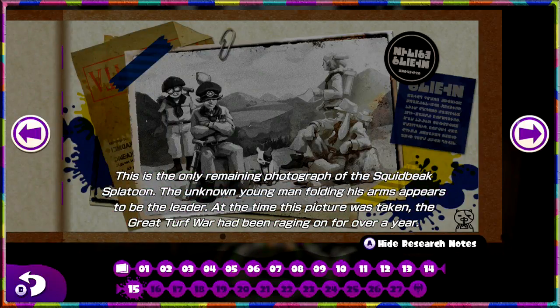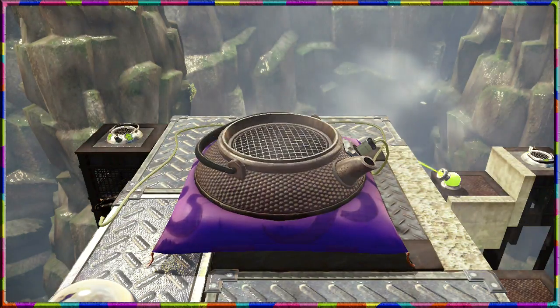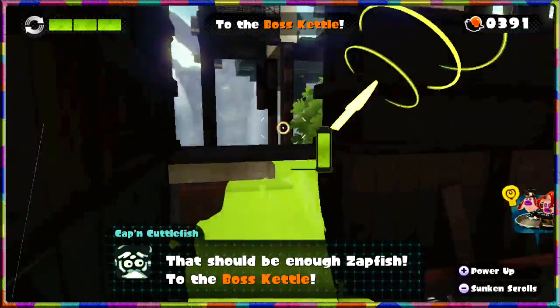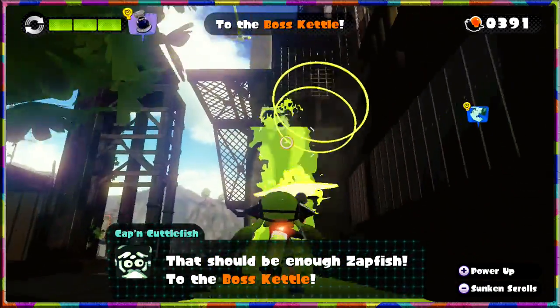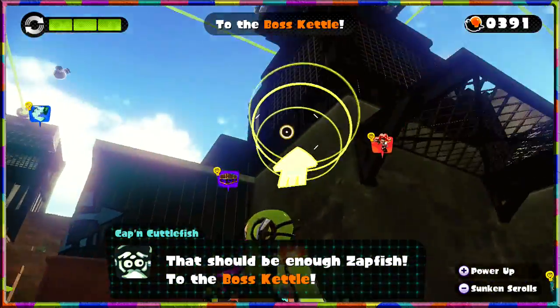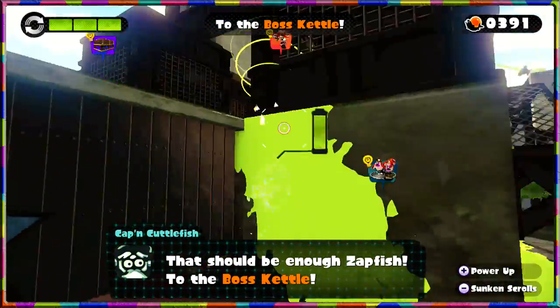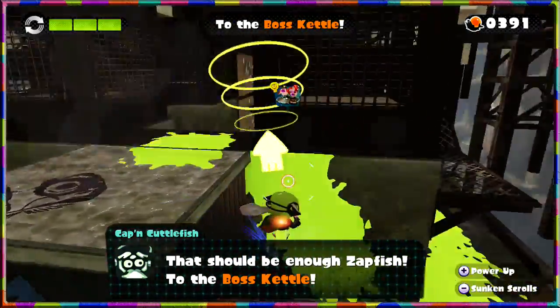Level complete scroll! This is the only remaining photograph of the Squid Beak Splatoon, and the unknown young man folding his arms appears to be the leader. By the time this picture was taken, the Great Turf War had been raging on for over a year. But now the war has come down to one person, it seems. Agent 3 is here — that should be enough! Is that fish to the boss kettle? Let's not jump off the map by accident — that's what I was kind of worried about.